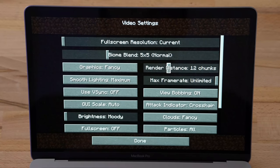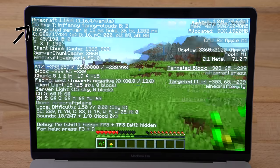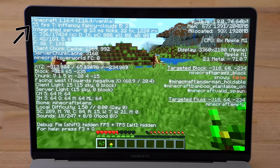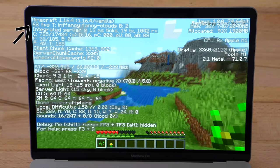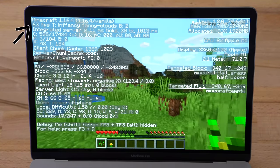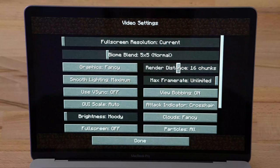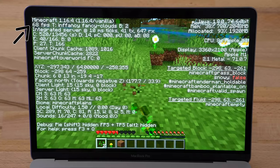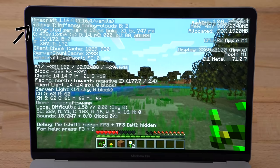Let's see what happens if we turn it up — render distance to 16 chunks. FPS going down: 66, 69, 55, 52, and I actually saw 48. So enabling higher render distance does go down quite a bit, but as you can see we're seeing incredibly far. That's actually the thing that has the biggest impact on FPS. Turn it down a little bit to 14 chunks and the FPS went up: 63, 68, 80 right now.